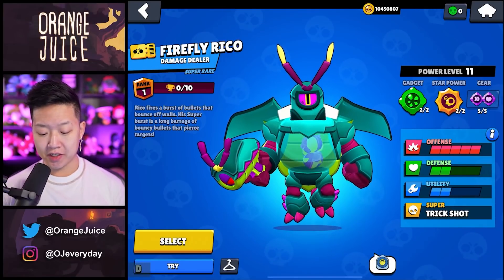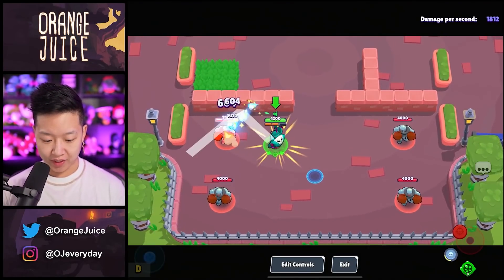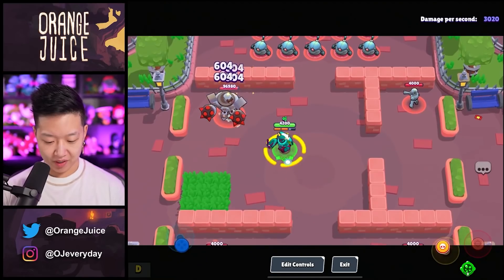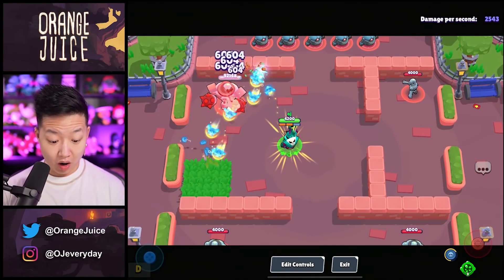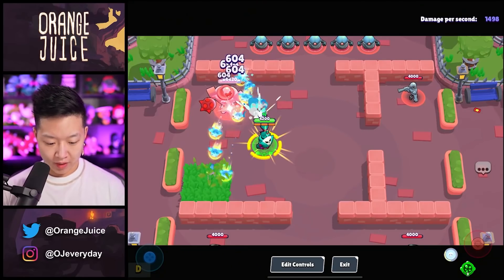Firefly Rico is going to be on tier one of the season pass. Really good value — if you want to use the code OG, it supports this channel. It's insane the value of the Brawl Pass itself. The skin is really good value. Look at that — he's got a little beetle thing, some bouncy bouncies. Are those scarab beetle things? They just pop on the floor. That's beautiful.